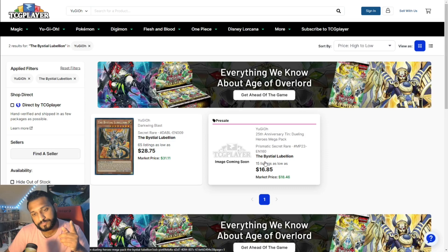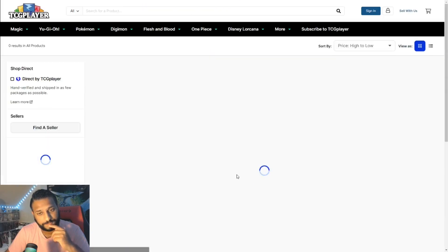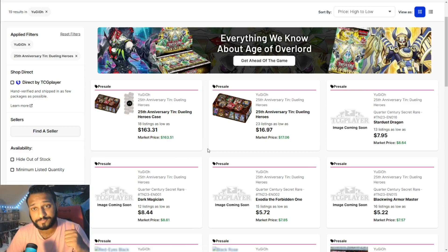First of all, because I have to show you this — they have the alternate artwork of Red Eyes on this tin, but we are getting the OG artwork of Red Eyes in the product. So whoever is working at Konami — whoever designed this product, whoever is marketing this product, whoever is in charge over there — out. Fired. Yesterday. Not today. You should have been gone already. You can't make mistakes like that. There are too many mistakes being made this year already to have a mistake like this on top of it.